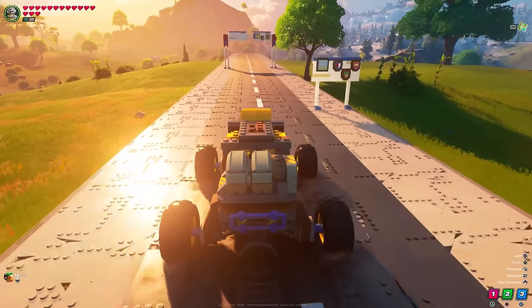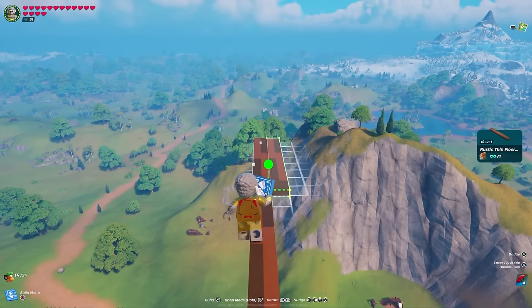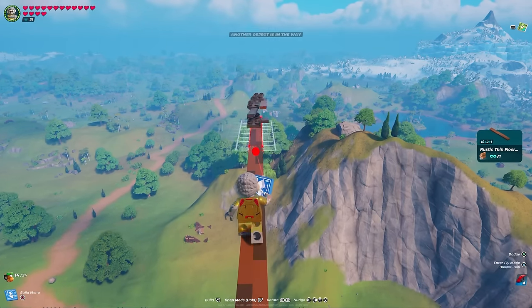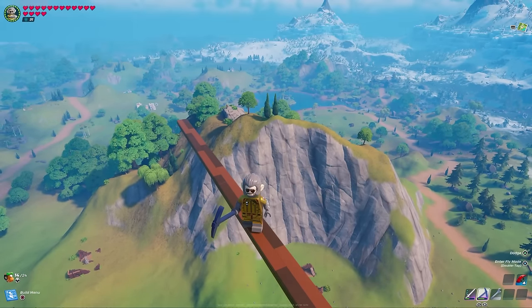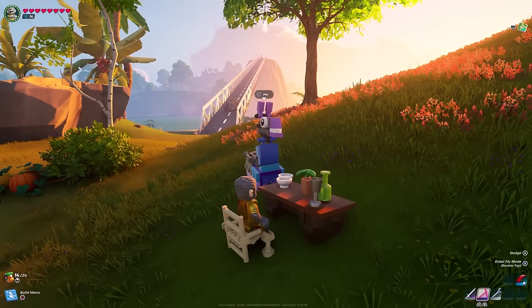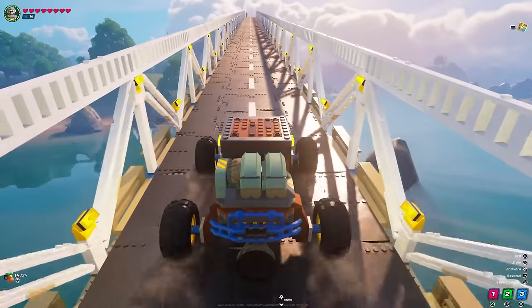If you've been playing LEGO Fortnite for a while, I'm sure at one point you've tried to build a road, bridge, or monorail to get from one place to another faster. You've probably been frustrated that you couldn't get the direction to line up, or the places you're trying to connect aren't at the same elevation, forcing you to build ramps and elevators. In this video, I'll show you how to change both the direction and the slope of your build so you don't need connecting bridges or elevators.